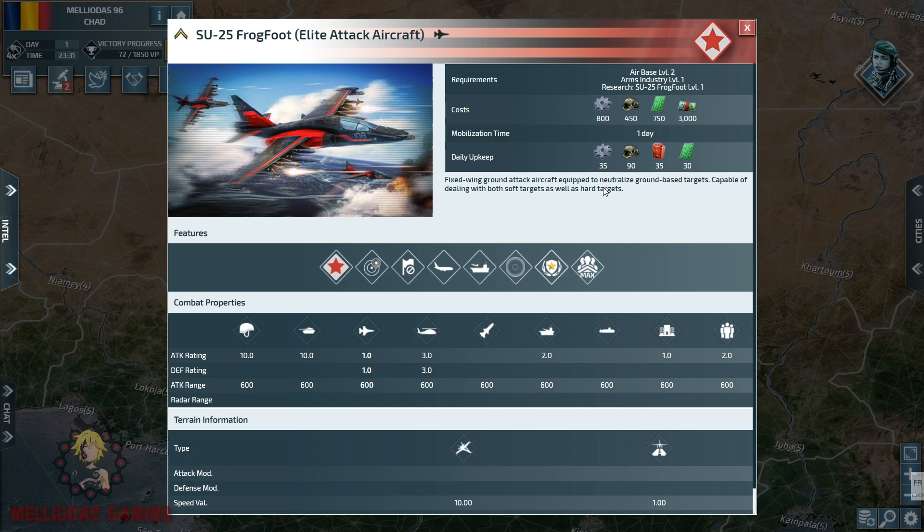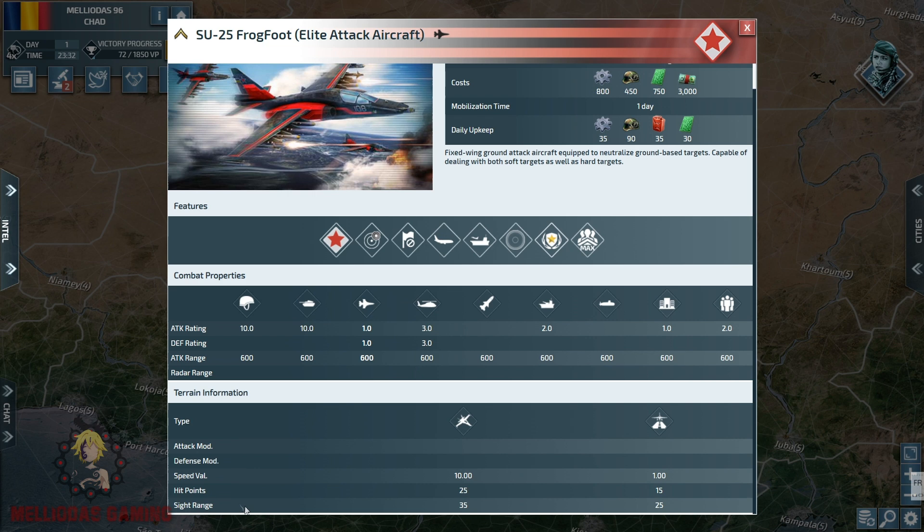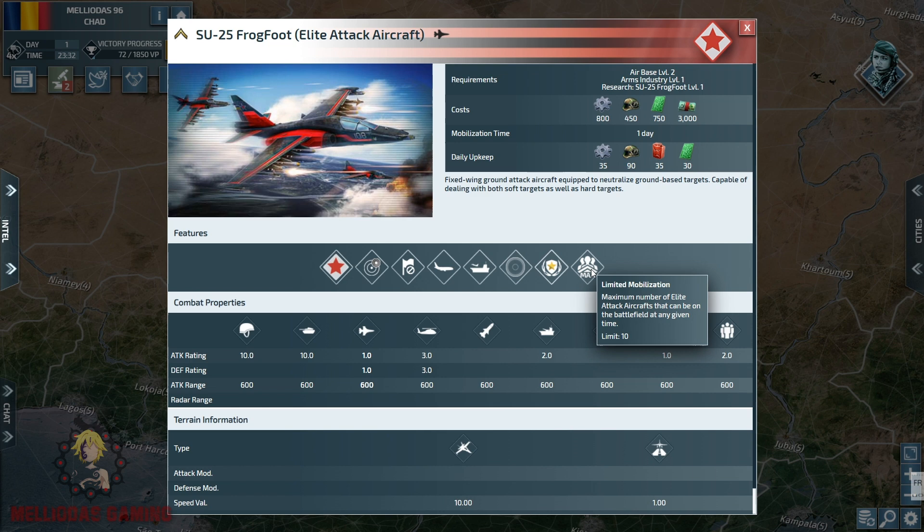This is the eastern version of the elite attack aircraft — the Sukhoi Su-25 Frogfoot. This unit is very strong against land armies. We are speaking about the level 1 elite attack aircraft. The damage is 10 versus soft targets and versus armored vehicles, but the damage versus aircraft and other units is not that important. The hit points are 25 and the speed is 10.